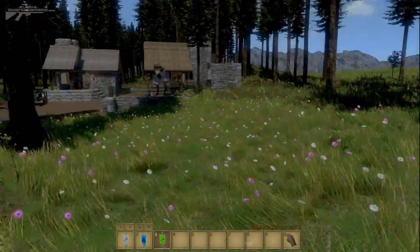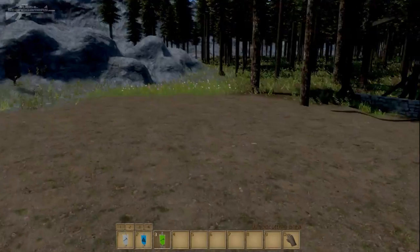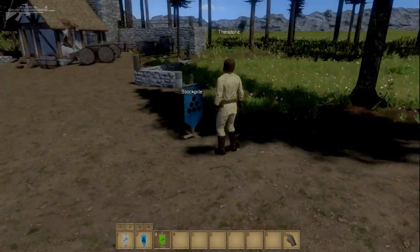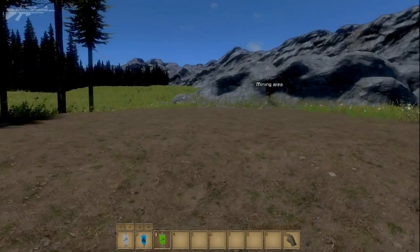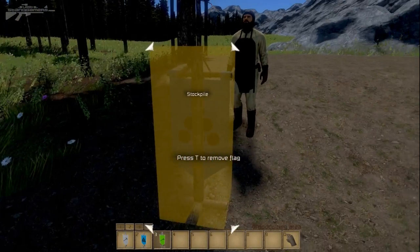These items will actually allow us to use our peasants — or servants, as you may wish to call them — to move around objects and do tasks for us that are a little bit easier when you're actually in survival mode.